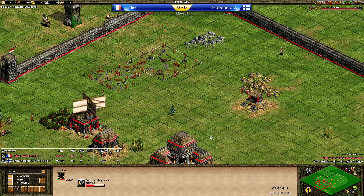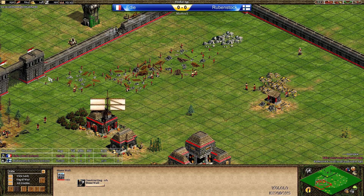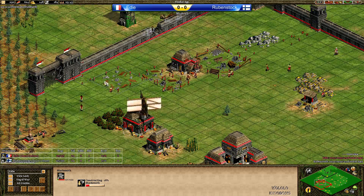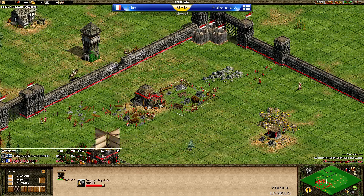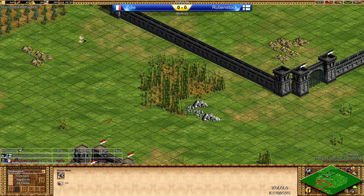Eddie is actually walling here with quick houses, and he's still going to be able to click up to Castle Age soon. A quick stone wall is coming up. Eddie's saying he's going to wall Rubenstock out, and then maybe a watchtower behind that. Rubenstock's third gold and second stone are forward outside, main gold forward, with second gold and main stone safe in the back.